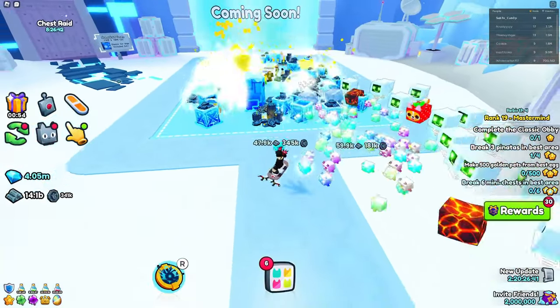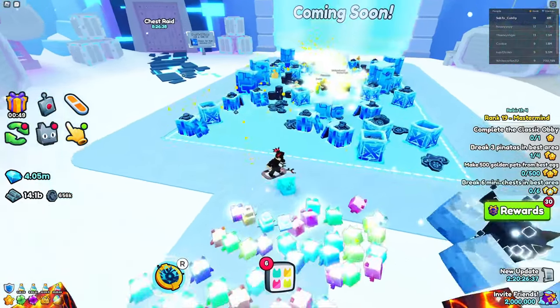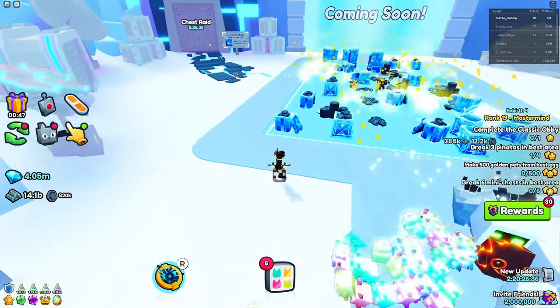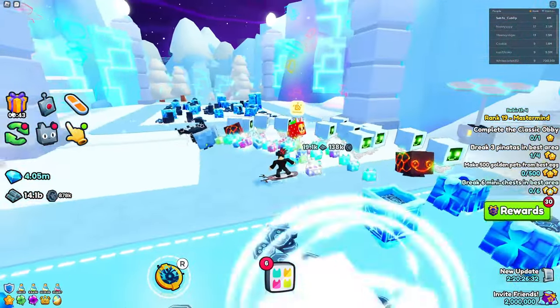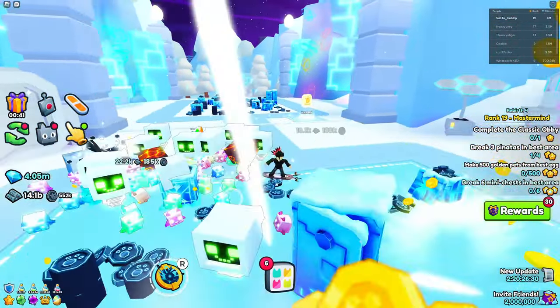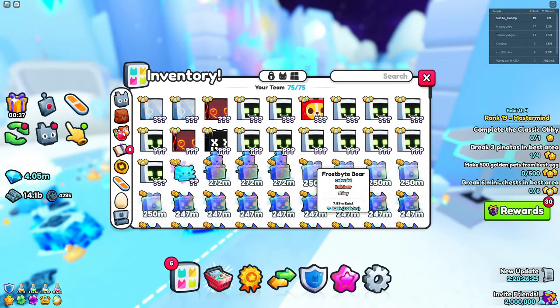First off, you actually want to have a decent amount of gems. As you can see I have 4 million, so you want to have around a million gems because inflation is quite crazy right now. The reason you want around a million is so you can go through Trading Plaza and actually buy the best stat pets.